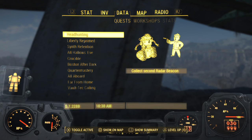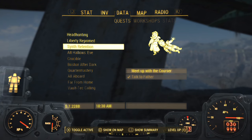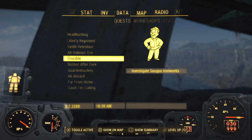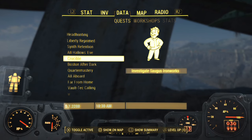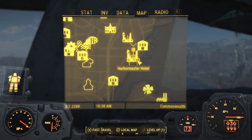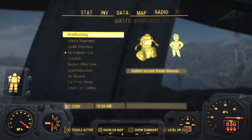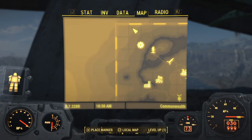We have Headhunting - which is Automatron - Liberty Reprimed, Synth Retention. Oh yeah, we gotta do that, I forgot. Let's finish up the Creation Club. We have two of them. This one here is tough but we can do it. I don't have any idea what this is - let's investigate the source of the signal. So that's down in Boston at the Harbormaster Hotel. Let's do All Hallows Eve. Let's dip back to Sanctuary really quick and unload all this crap I just picked up.